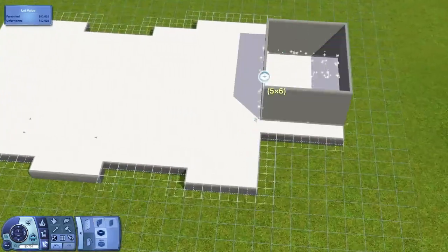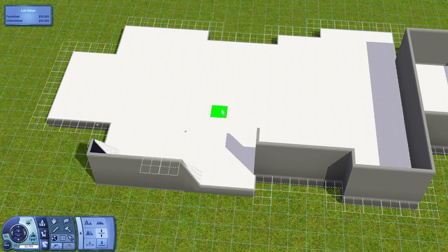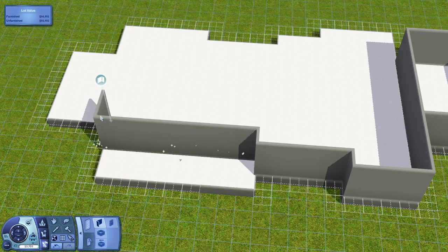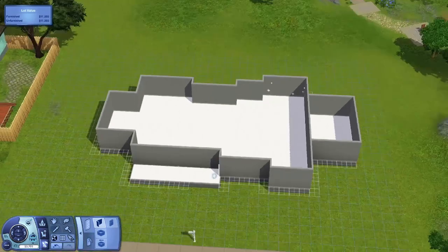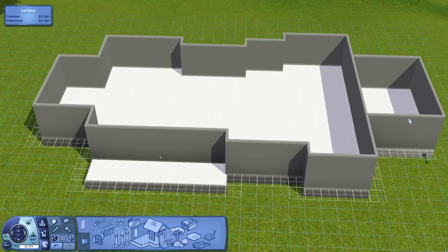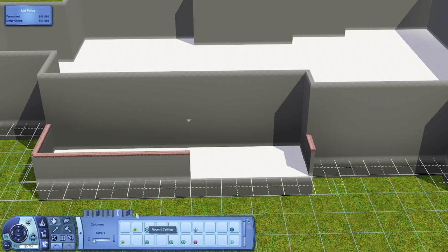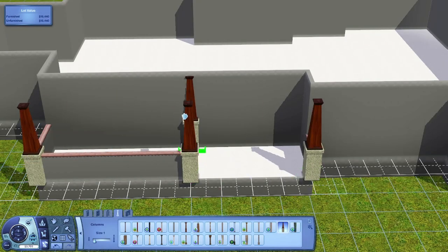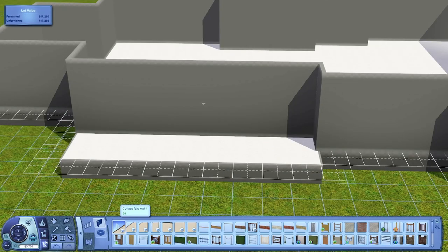Anyway, this house is called The Coach House, it is huge, I really really like it. I love the colours — they're really nice and very similar to what I kind of always use, but I really like them. I think they look really good together, like the green and everything. I have no idea how many bedrooms or bathrooms this has, even though I actually built it and finished it yesterday.